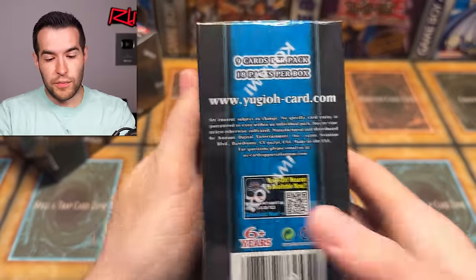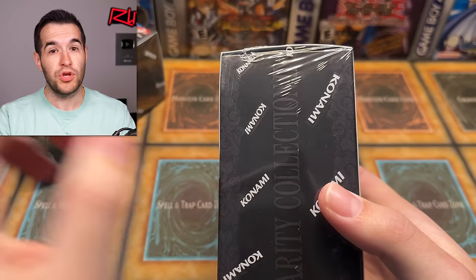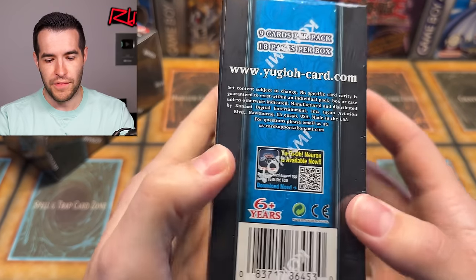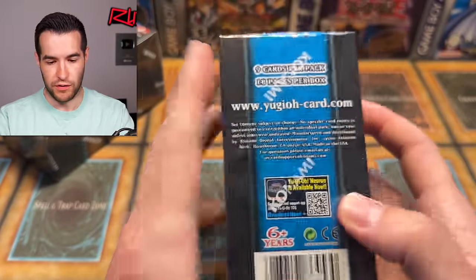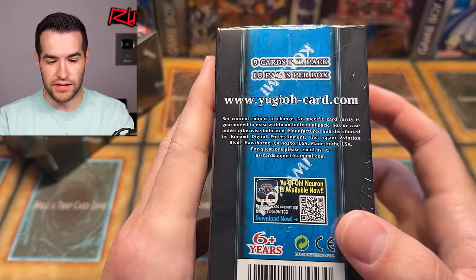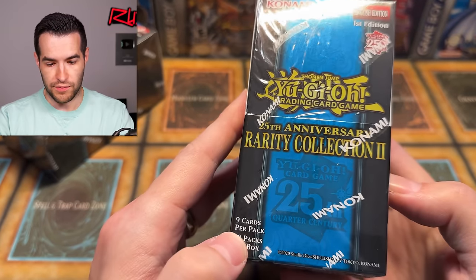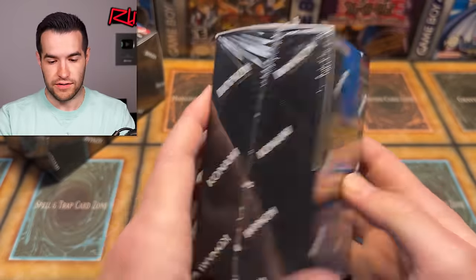Let's take a look at the box real quick. We have 18 packs per box — so there's not 24 in here, there's 18. If you're from Europe you got the regular boxes with 24 packs. We have nine cards per pack, 18 per box. On the OCG ones it would normally say all the rarities there, but it doesn't do that here.